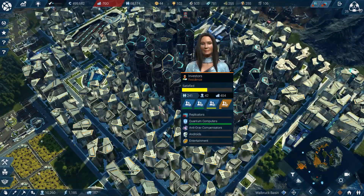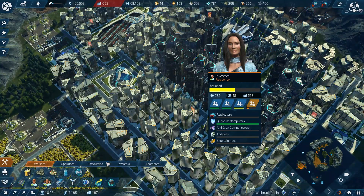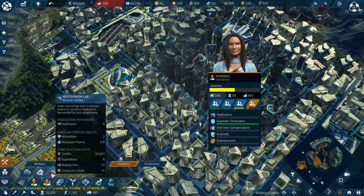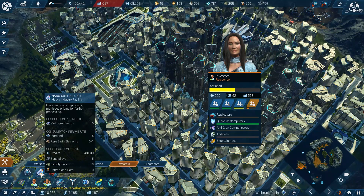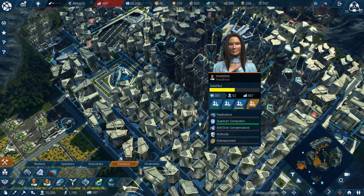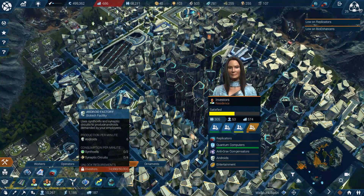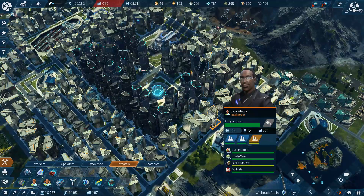Well, I haven't complained, have I? Yeah, look at you — going up and up and up. You need microchips and you need this stuff, which means you need diamonds and rare earth elements, which we need from the moon. That also looks to be the only... no, no, there's some other stuff. You're going to want androids at some point.